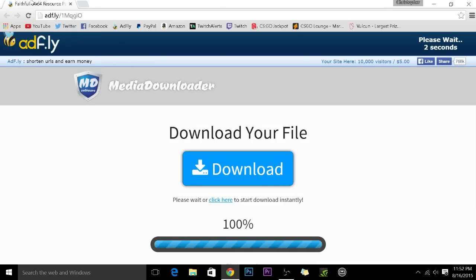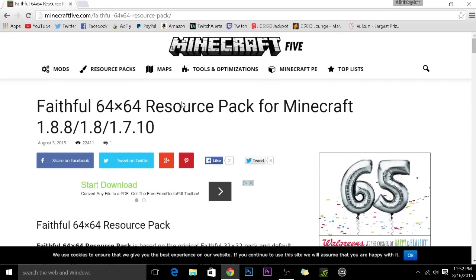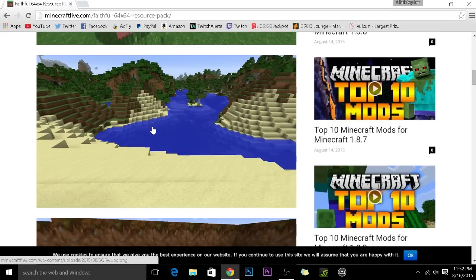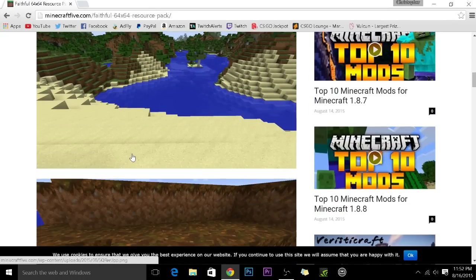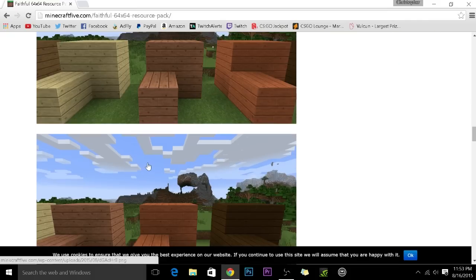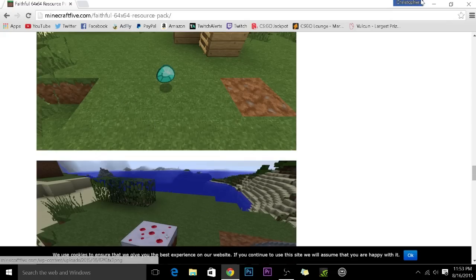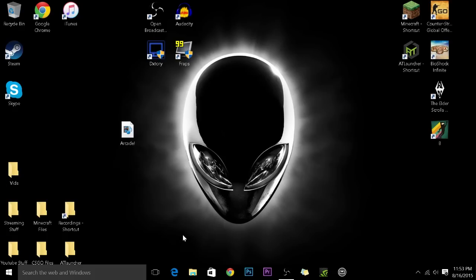The final way to increase your FPS in Minecraft is to go into the description, where the link leads you to a five-second ad page — skip the ad and it brings you to the Faithful 64x64 resource pack for Minecraft. Personally I don't use this pack, but it will help increase your FPS. This with OptiFine makes it insanely fast. Scroll down, download the Faithful pack, put it into Minecraft, and that will help increase your FPS.